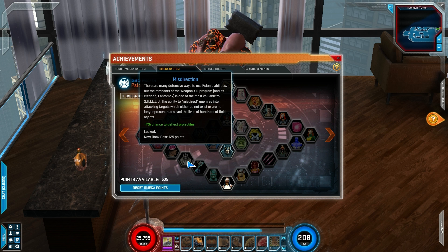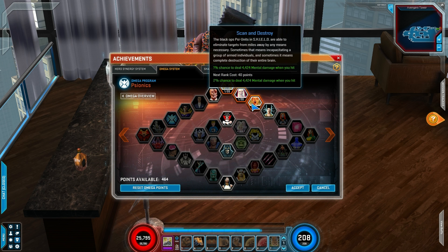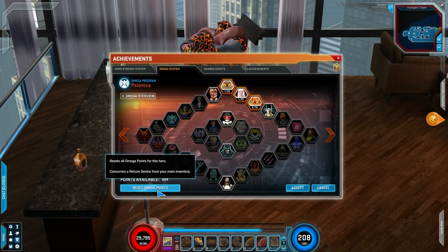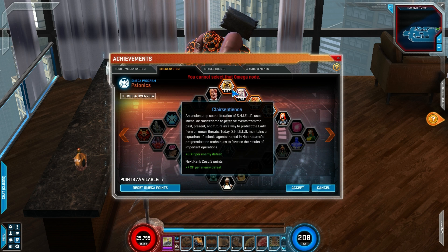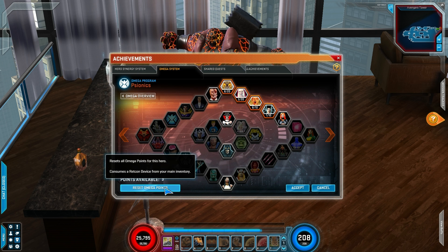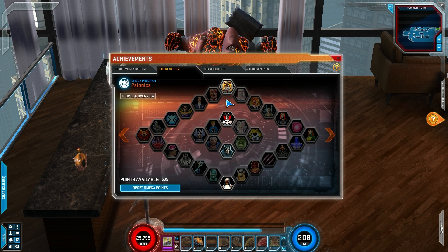You're going to find whatever you favor and aim for that. Don't worry if you feel like you put all these points into something and kind of regret it — none of it's permanent. You can always reset your Omega points at the cost of a retcon device. Say you spend like 500 points in all this stuff and you're like, I only have 3 points left but I wanted to get merge and possess — well, you can reset Omega points here. You can always undo it with the retcon device.